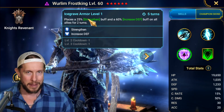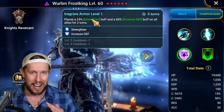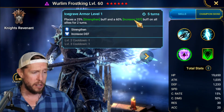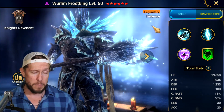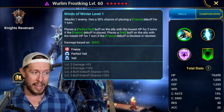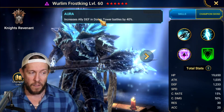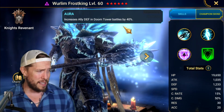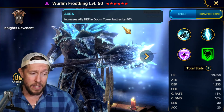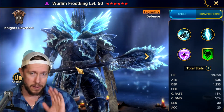The big version of Strengthen is the strongest flat damage mitigation buff alongside the big version of Ally Protect. Strengthen mitigates damage flat out, whereas Ally Protect redirects raw damage to one champion. Arguably Strengthen is one of the two strongest damage-mitigating buffs in the entire game, and he's got it on a three-turn cooldown along with Increased Defense. He also has one of the best doom tower battle auras in the game — 40% extra defense in doom tower battles.